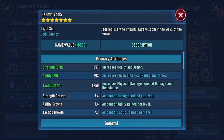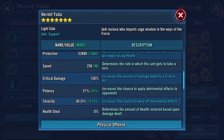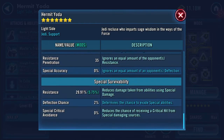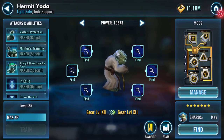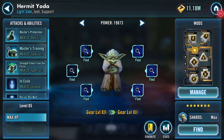So where are we now: 27,555 health, 53,888 protection. It gained a speed, it's up to 256 speed now. And there's all the other stats. Finally, seven star Hermit Yoda! Thank you for watching.